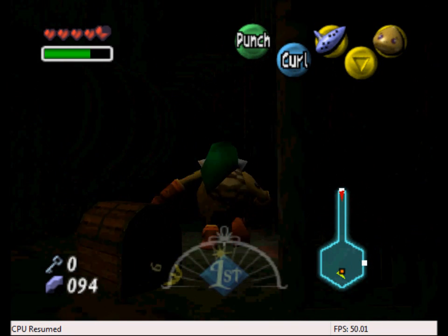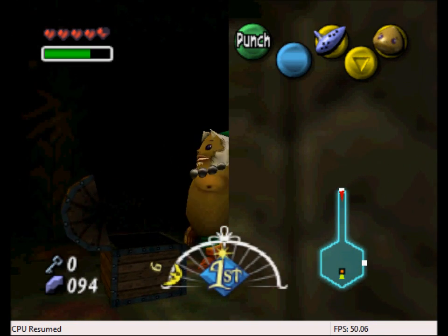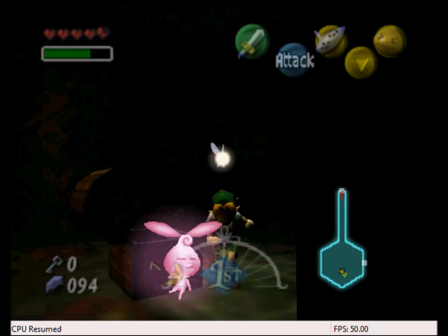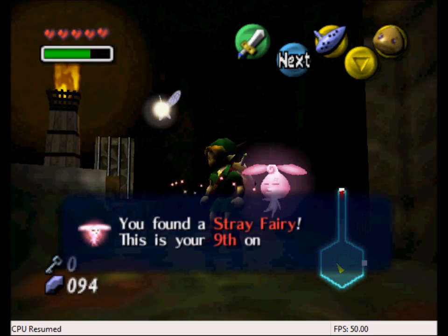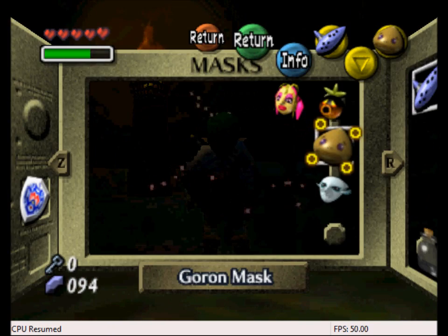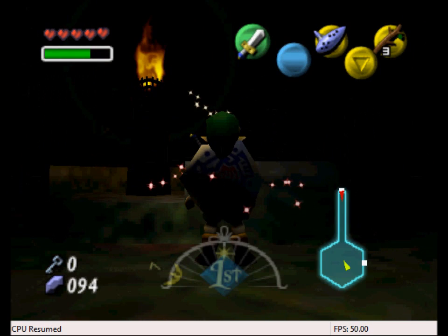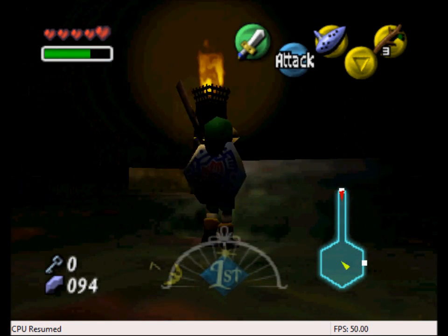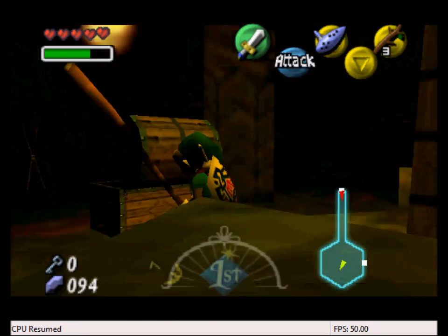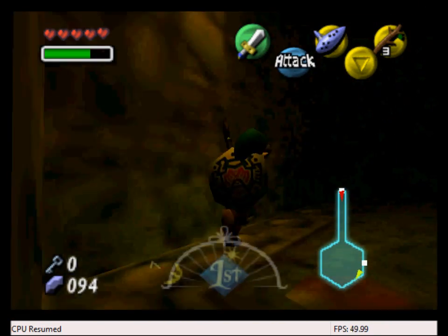Let's go over here and open this chest. We get a fairy — let's capture it. We need Deku form again so we can light the area around. Come on, light the torch, Link. Okay, I am going to start with this one.